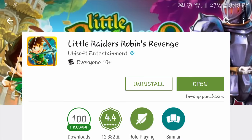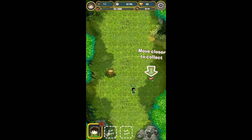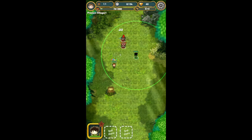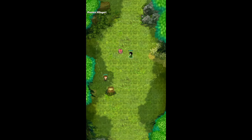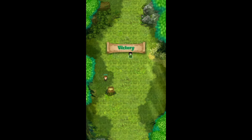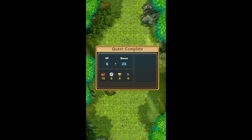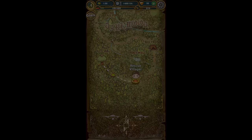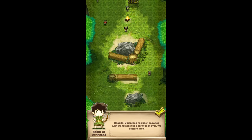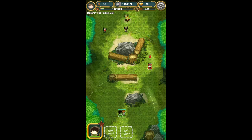Game number three is called Little Raiders: Robin's Revenge — long title but totally worth it because this game is awesome. It's a little story-driven game where you're Robin protecting the forest and its people. There's no cutscene story so you have to pay attention to the dialogue. I'm still playing it, trying to upgrade my guys and get as many people in my group as possible. It gets crazy the farther you go.